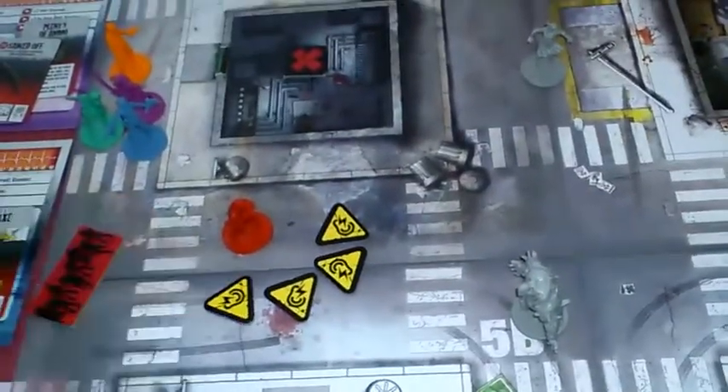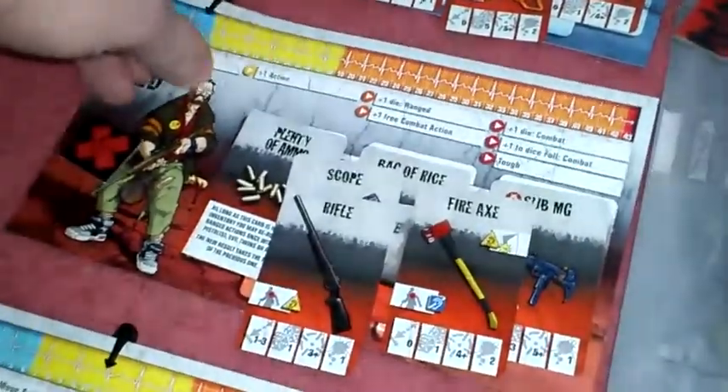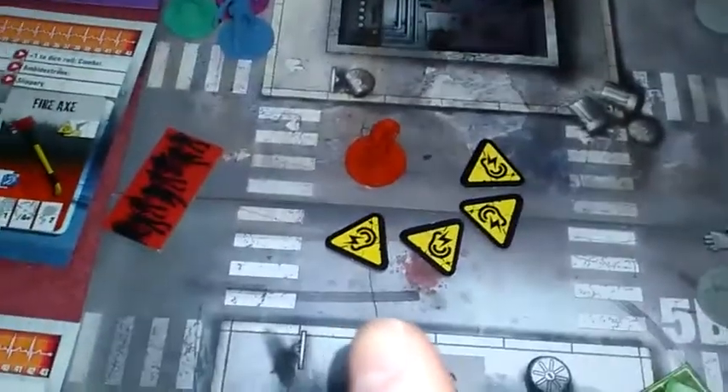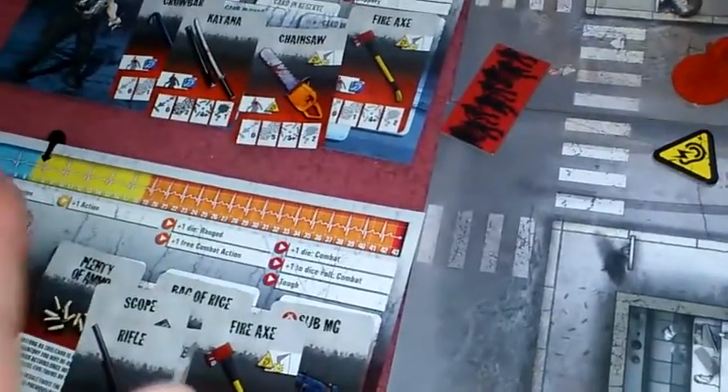So he's going to use his rifle as a second action to try and shoot one of them — one dice, three or more. Got it. So one of them has gone. Noise token. And Ned is now up into yellow, which means he gets one extra action. So he's got one more action left, plus the fact he's just moved up — so he's now gained himself another action.